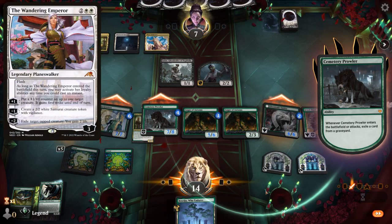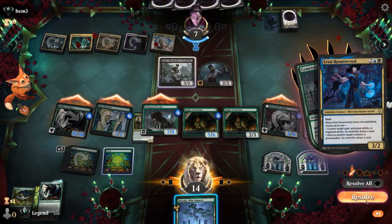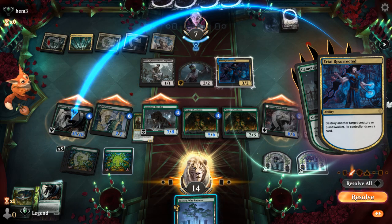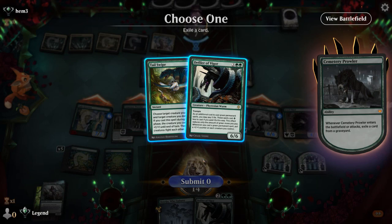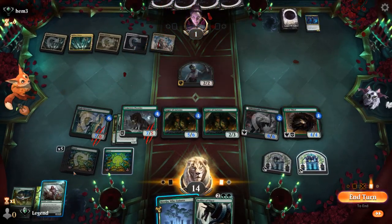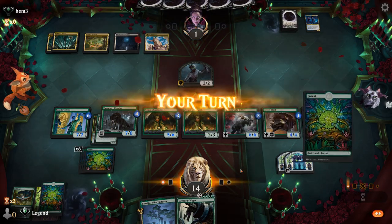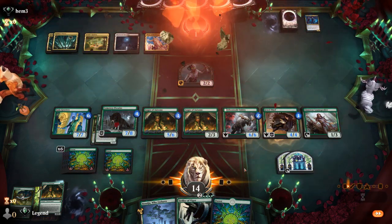A Wandering Emperor won't save them — we've got Boseiju to destroy a Leyline Binding so our creature doesn't even leave the battlefield and it's still attacking. Opponent plays Airtai Resurrected, which destroys Defiler — but we can still play Loam Speaker and the opponent falls to one. We don't need to play around the Sweeper, and even if they have one, we still have a nice leftover board. Opponent passes and we can play a land and win. Onto the next one.